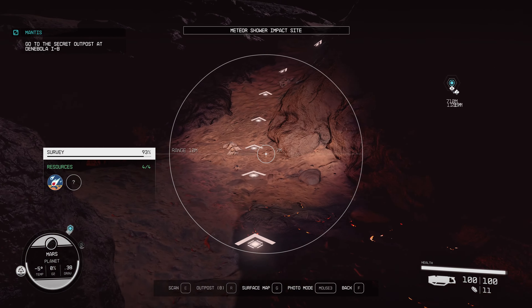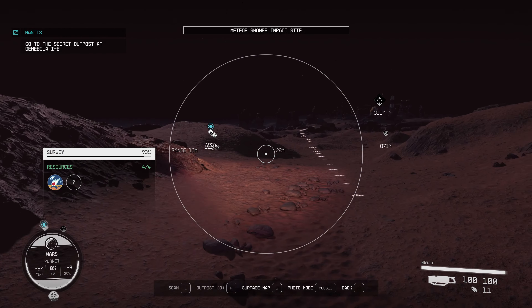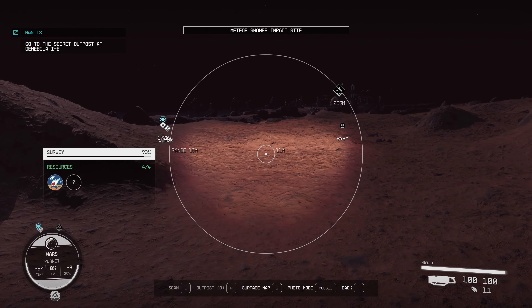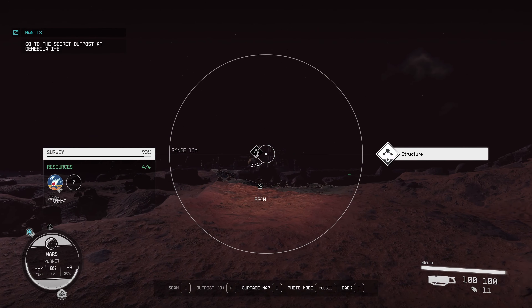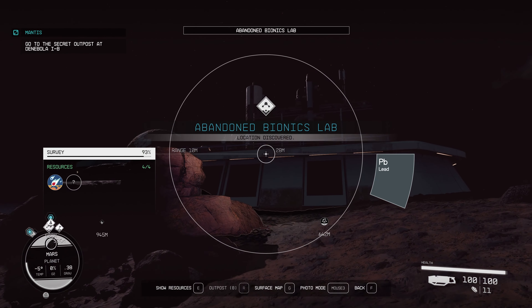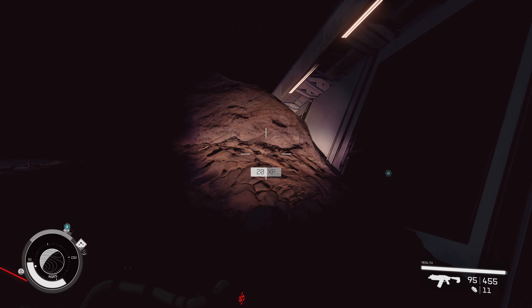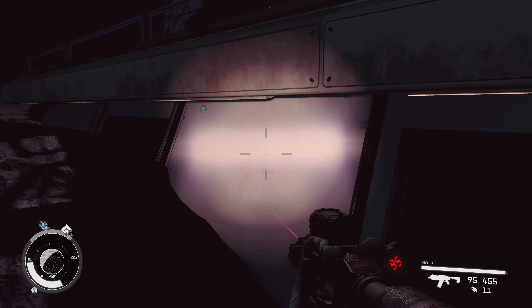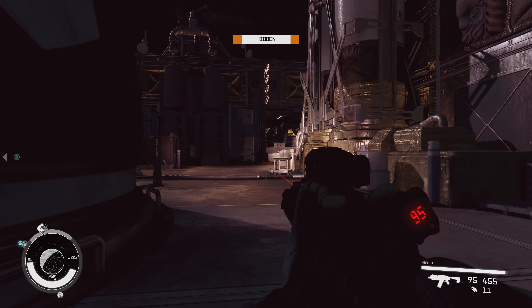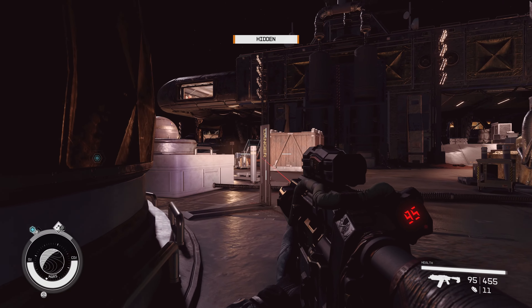We're surveying the planet — 93% done with Mars, pretty good. There's a little badge for that, nice. We'll go over to that structure. An abandoned bionics lab — oh, that is interesting. Of course, things are never really abandoned, are they? There is some detection going on here so somebody is here.